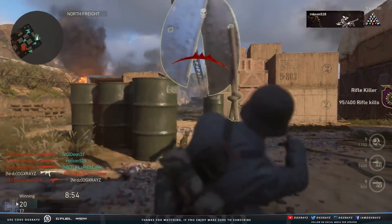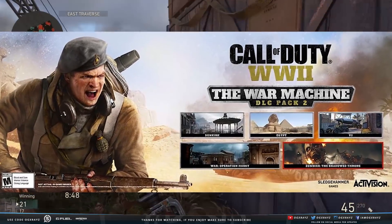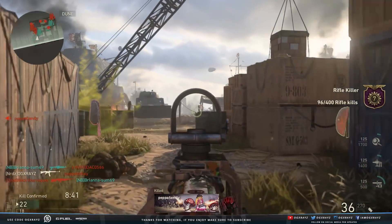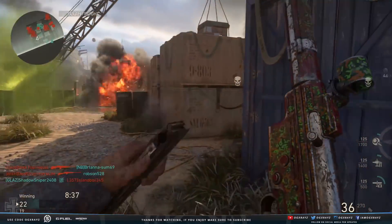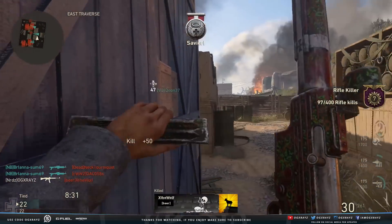Activision and Sledgehammer Games have officially announced the second DLC pack for Call of Duty World War 2: The War Machine. DLC pack 2 is available April 10th on PlayStation 4. They did show a bunch of promotional images for the different maps — I'll put those on screen for you guys. The War Machine DLC pack 2 includes 3 multiplayer maps, an all-new war mode operation, and the next chapter of the Nazi zombie saga.